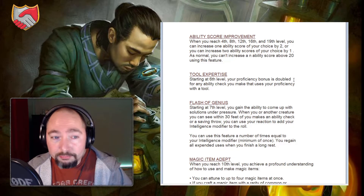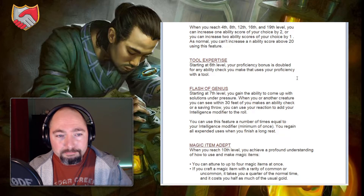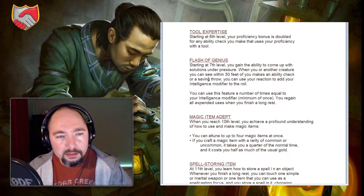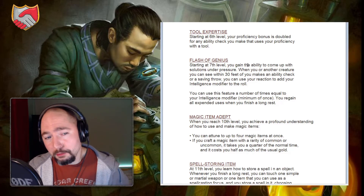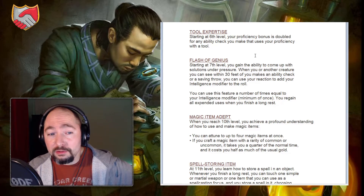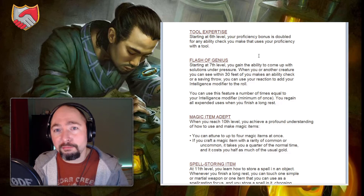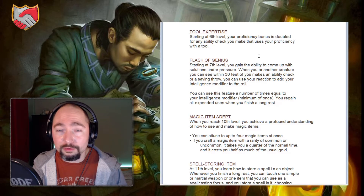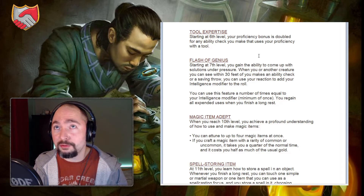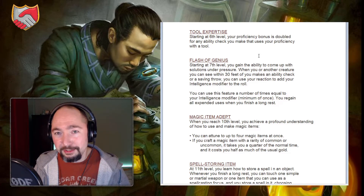At fourth level you gain the normal Ability Score Improvement, recurring at 4th, 8th, 12th, 16th, and 19th levels, with the standard cap of 20. At sixth level you gain Tool Expertise: your proficiency bonus is doubled for any ability check using your proficiency with a tool. Another reason this class revolves around tools — getting expertise in your tools is super useful, especially if you don't have a rogue in the party. You essentially become the rogue in that instance.